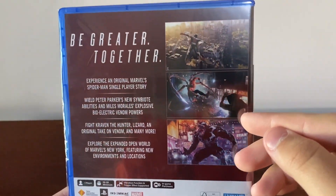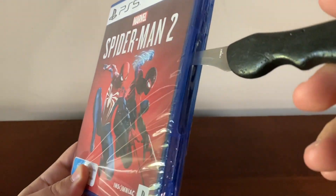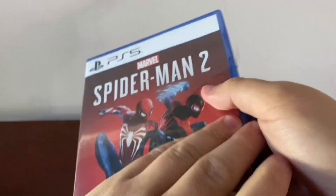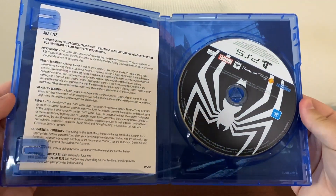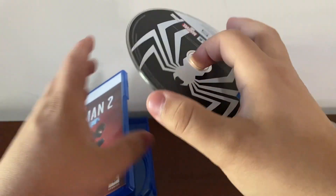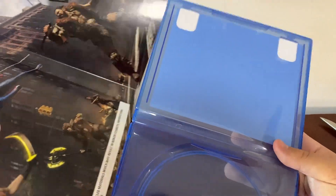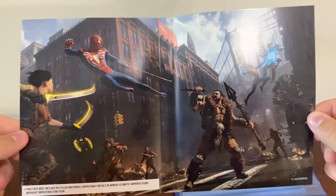Here we have a bunch of screenshots from the game including Venom himself — this is going to be hype. Let's open this up. I accidentally stabbed it a bit too much, so let me be more careful. Here it is! Here we have the manual — don't need that — and here we have the disc itself. This looks so cool with the whole symbiote suit design. And if I flip this around, we've got artwork of both Spider-Mans fighting off Craven. This looks so cool!